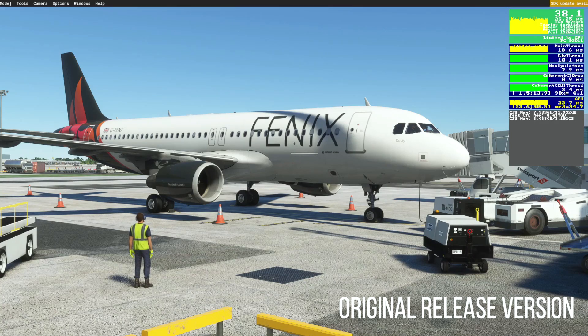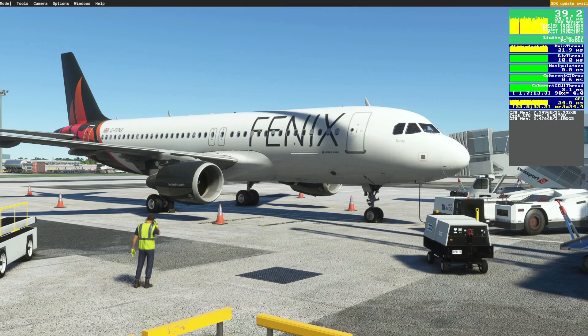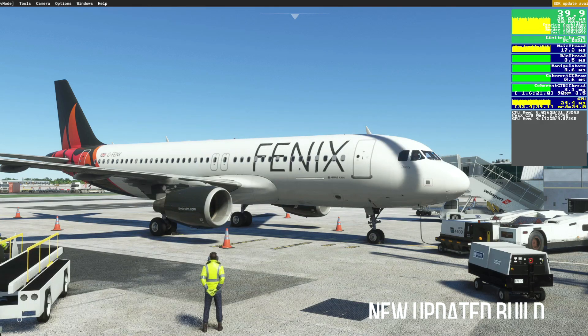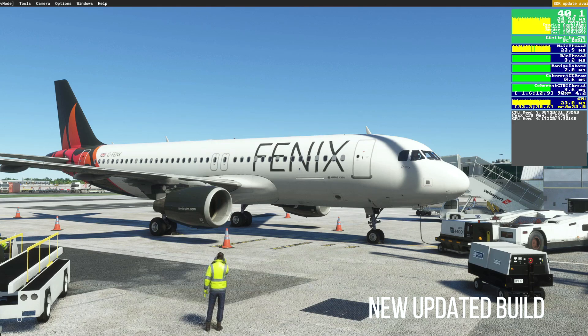You can see the FPS is showing around a nice steady 38, and this is prior to the update. Let's take a look at the same aircraft in the same location after the new Fenix update. As you can see, we've gained one, maybe two frames occasionally — it's just hovering now around 39 to 40.